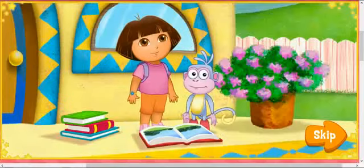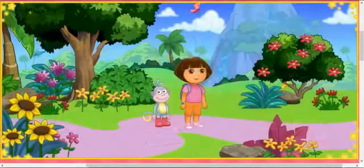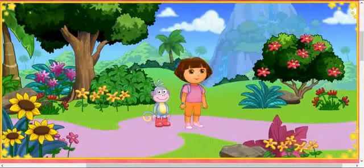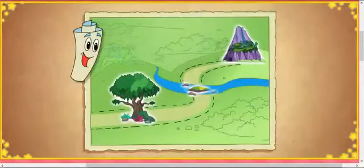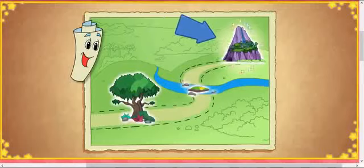Let's jump into the alphabet book to find the missing letters. We jumped into the book and now we're in Alphabet Forest. The wind blew the letters all over. We need to check the map to find the missing letters. Map says we have to go to the A, B, C tree, over Alphabet River, and through Letter K's. And that's how we'll find all the letters.